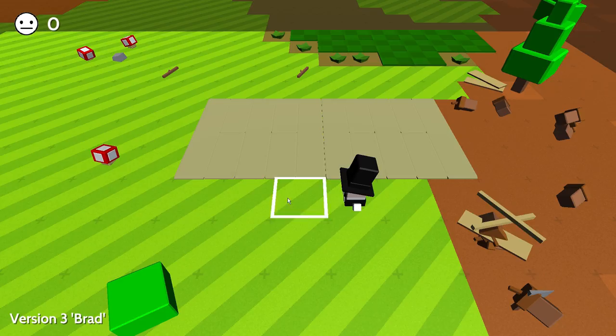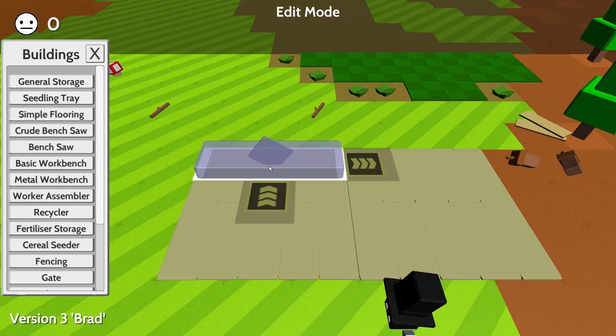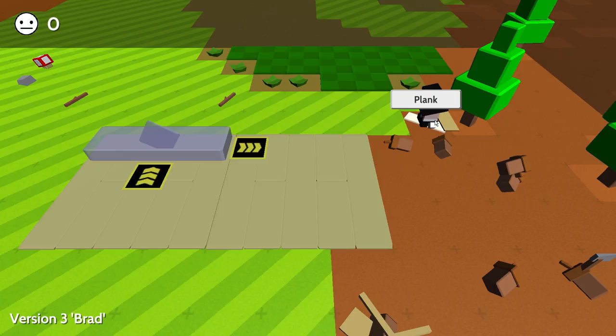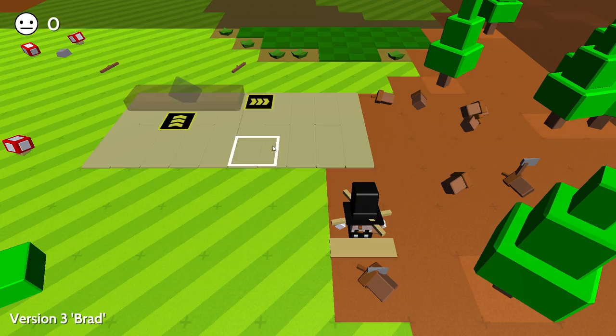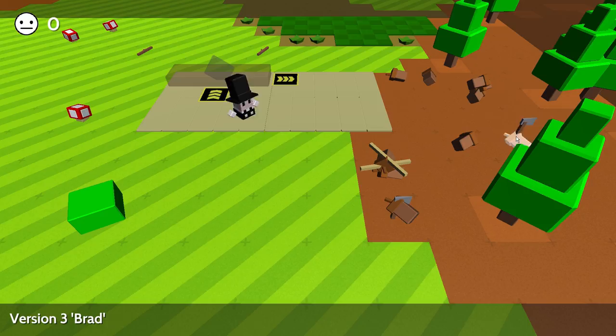We can add some workbenches. I think we can get a crude bench saw for now. I don't know if we can make the other one, the regular bench saw, because I think that one requires better materials. So let's see what this requires - this requires two logs, four planks, and one stone. We got the planks all around here. We'll just pick some up like this, take them over here, grab some more. And we got to get one stone.